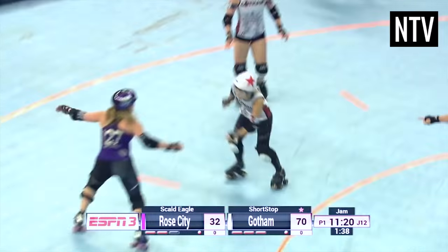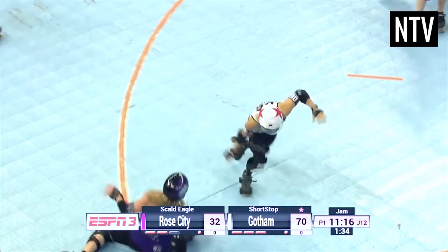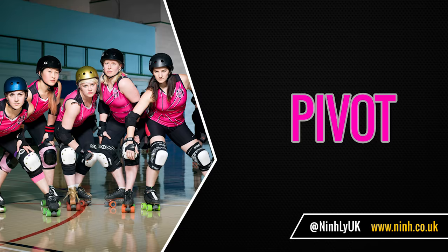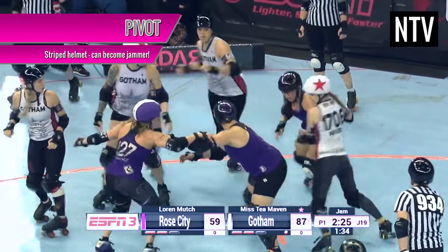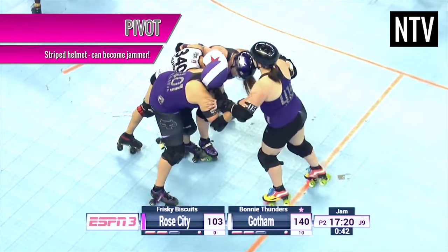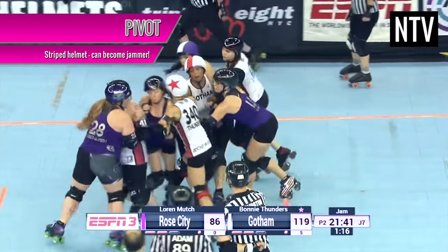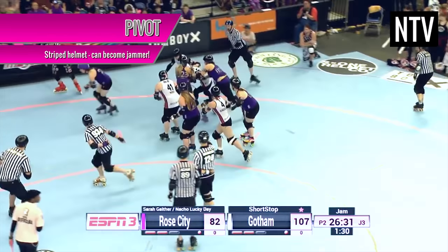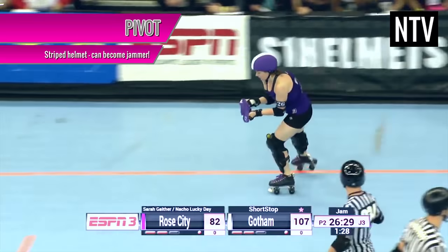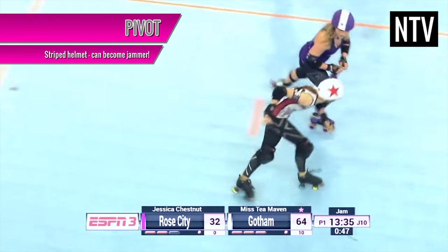That's the basics of Roller Derby, but there are a few other things you'll need to know before playing or watching a game. The Pivot: one of the blockers on each team will be wearing a stripe on their helmet. These are the pivots. As well as being a blocker, they dictate the pace of the pack and direct the team's strategy. They also have the special ability to become a jammer in the middle of the jam, by taking the star from the jammer.